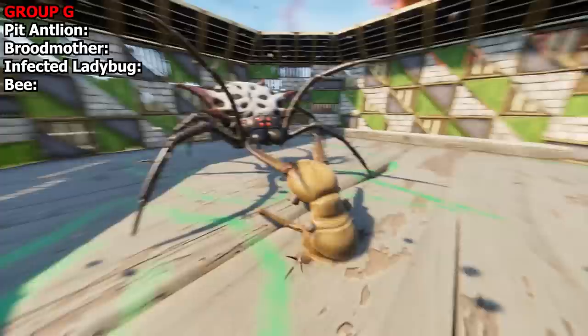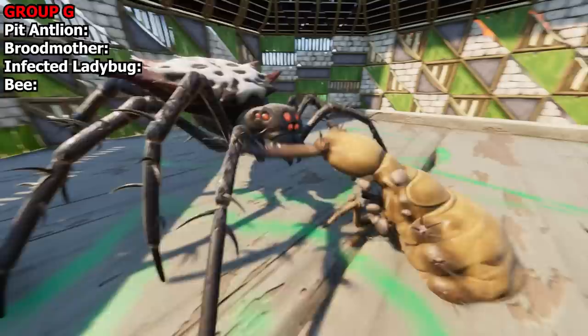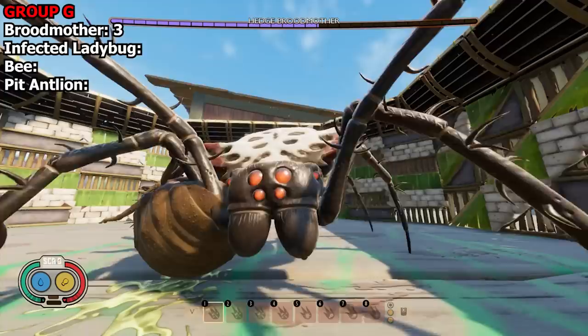Drag it in, drag it in! Now hit, hit, hit! Come on — oh, he's got spirit, he's got heart! This one's for the boys! Keep dragging it in — no, get some hits in there! What are you doing? Kill it! No, no — he didn't even do anything, he did fuck all. Only half damage. Broodmother takes it.